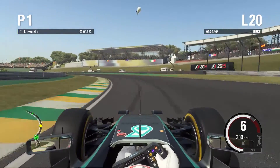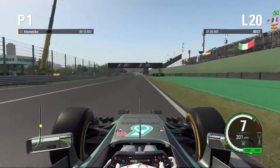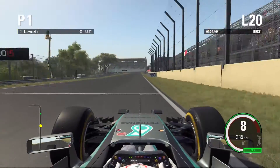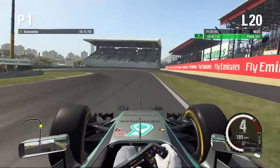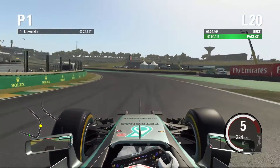Now into this long left-hander, all full throttle. Open your DRS and we are looking just after the 100m mark — there is a small astroturf strip, and that's the braking point.